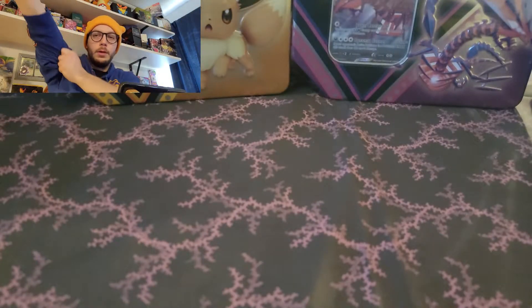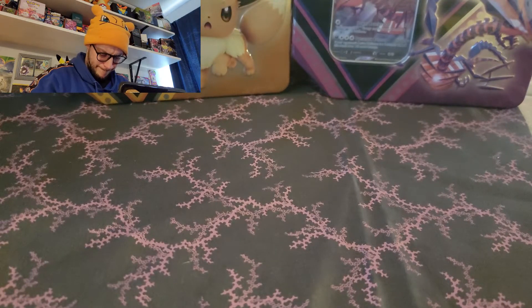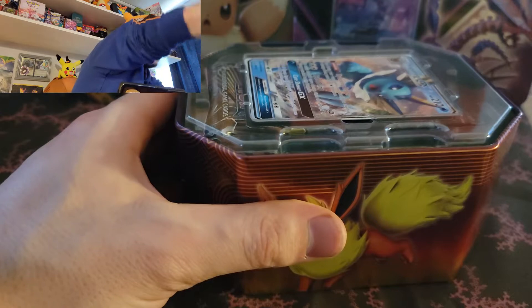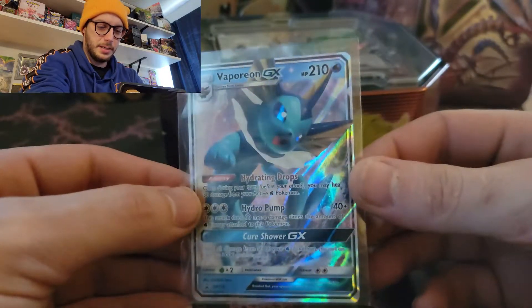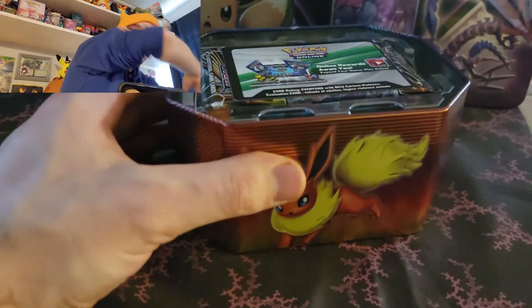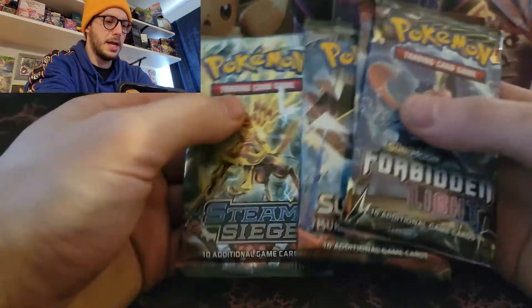Let's finish off the Eeveelutions with my personal favorite - Vaporeon. Don't ask me why Vaporeon's my personal favorite. I'm a Gen 1 kid, so if I'm given the choice, I'm always going to go with Gen 1 stuff. And he's just so cute - he looks better in blue. We got Forbidden Light, Crimson Invasion, Burning Shadows, and a Steam Siege - cool packs.